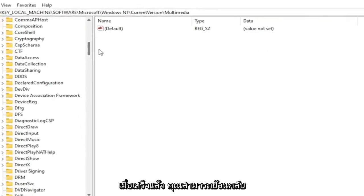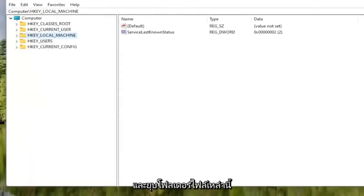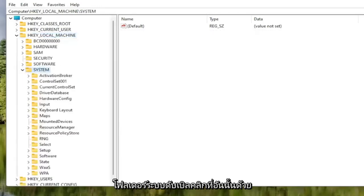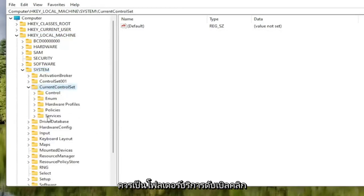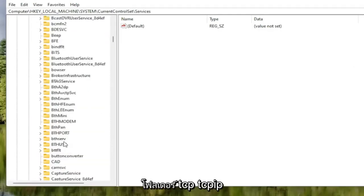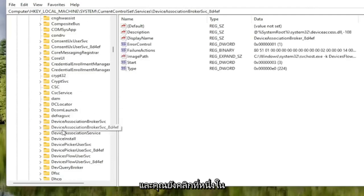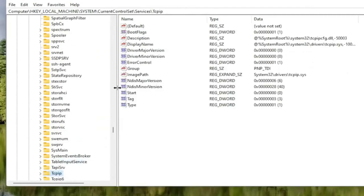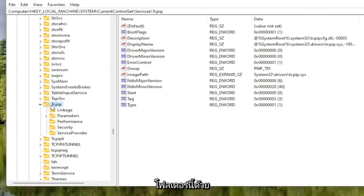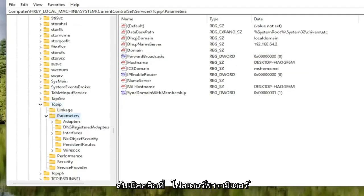Once that's done, go back and collapse these file folders. Now locate the HKEY Local Machine folder and double-click on it. Do the same for the System folder, then double-click on Current Control Set, then the Services folder. Locate the TCPIP folder — you can click a random folder and start typing to jump there as a shortcut — and double-click on it. Then double-click on the Parameters folder, and double-click on the Interfaces folder inside.